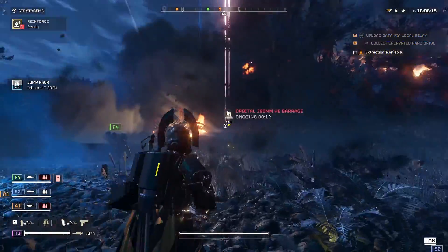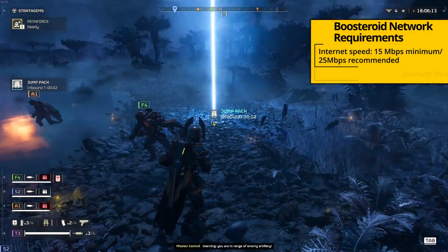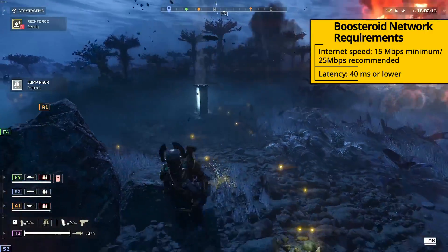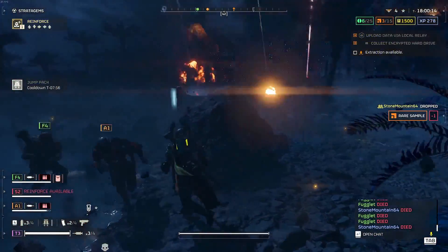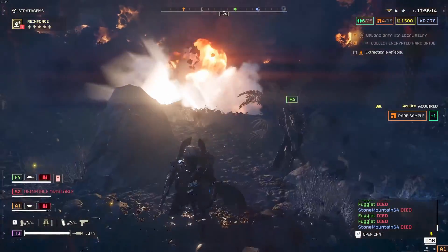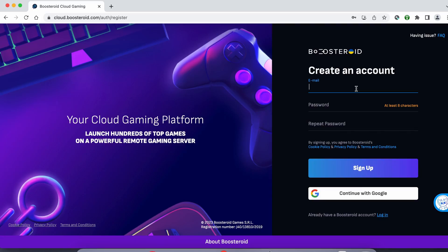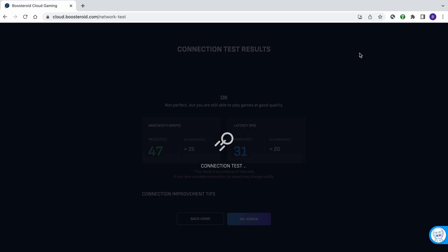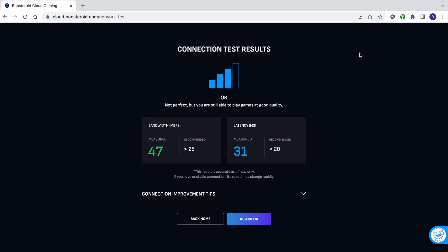The service automatically diminishes the game's visual quality to keep the performance smooth if you're experiencing connectivity disruptions. Since your experience with Boosteroid is entirely determined by the stability of your connection to its servers, we recommend testing your connection on their website. To run the connection test, follow the link below the video to the Boosteroid site, then register or use the Google signup option, and once you're logged in, click the network test button at the top.